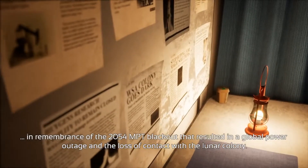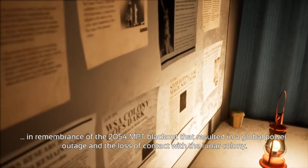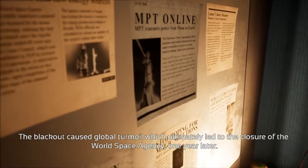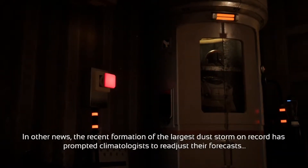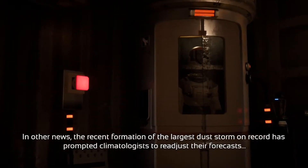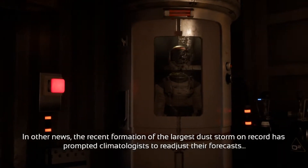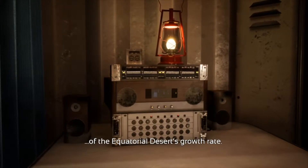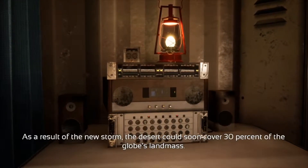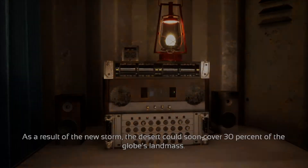Deliver Us The Moon is less of a classical game with high scores and character progression, and more of an experience interspersed with minigames. You take on the role of Fortuna, worryingly named from an ancient Greek goddess of luck, and have to make your way from a rocket base on Earth to the moon by the space station responsible for the microwave power transfer from a helium-3 base power plant on the moon.